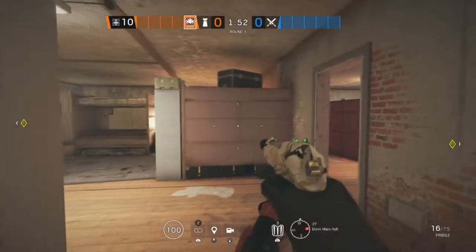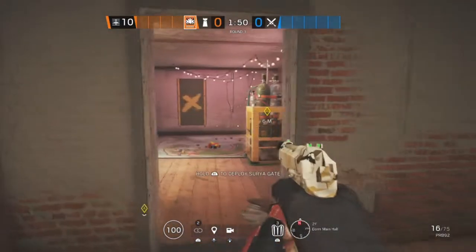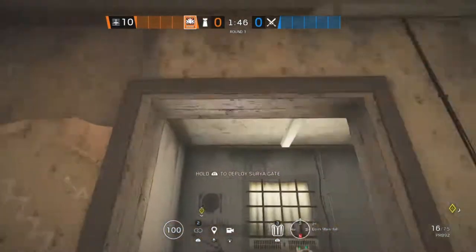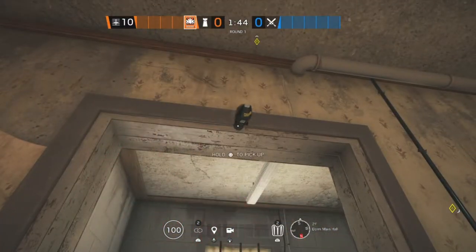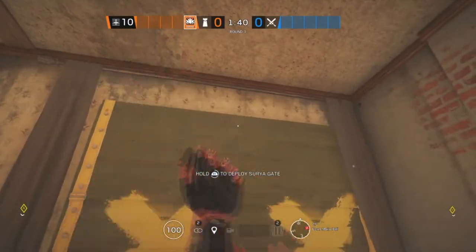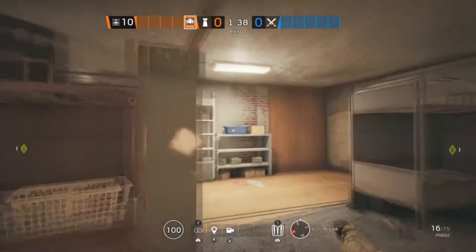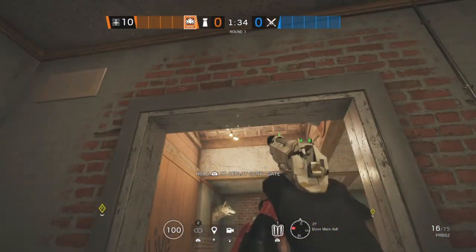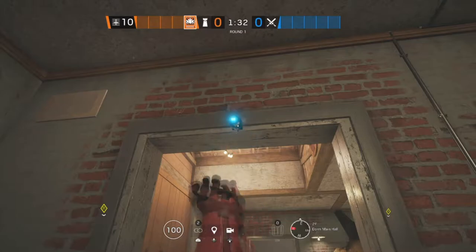The first site for the first map, Oregon, is Dormitory Hall and Kids Room. Starting off in Dormitory Hall, we're going to be putting Aruni right there and right here on this window. The last one is going to go on this doorway in Dormitory Hall.